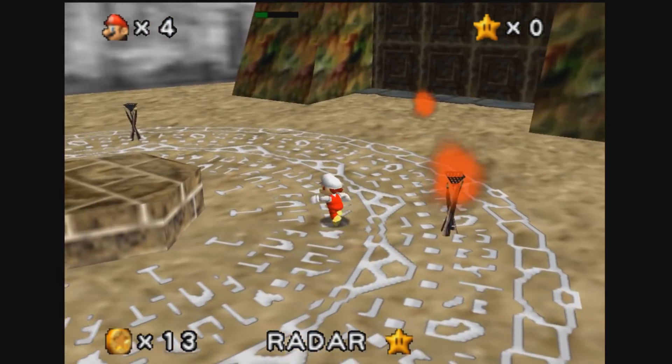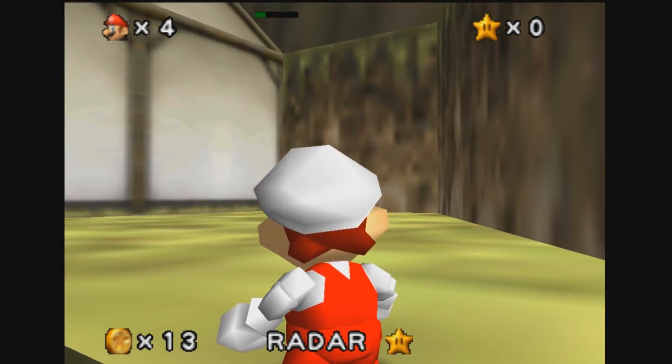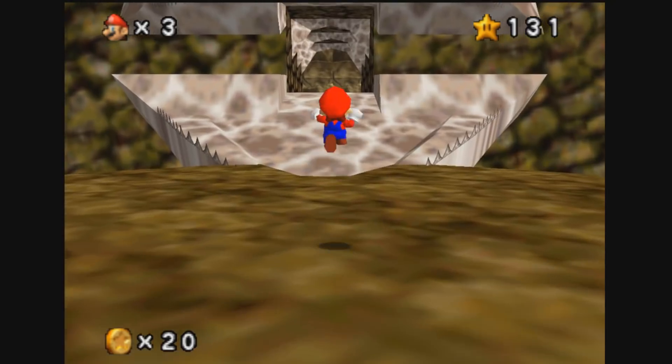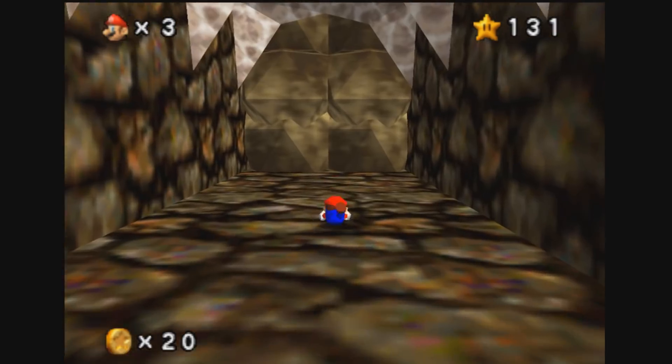There are over 20 abilities to find in this game. Some cool examples are the Fire Flower, the Head Boomerang, or the Hover Boots. Each dungeon has a new boss and an item that you have to find to recreate that Zelda feeling.